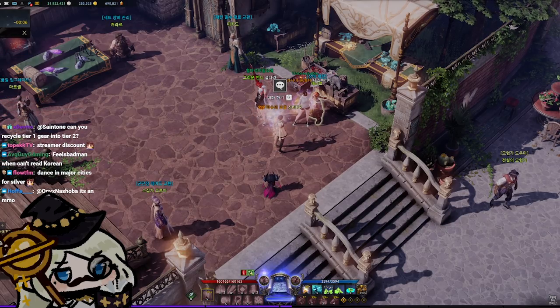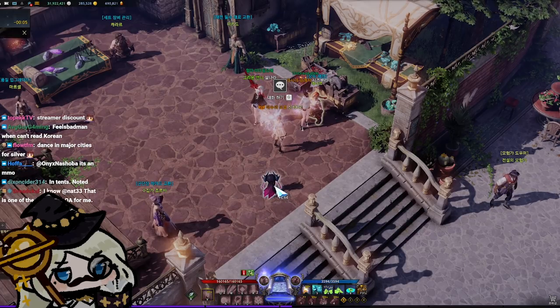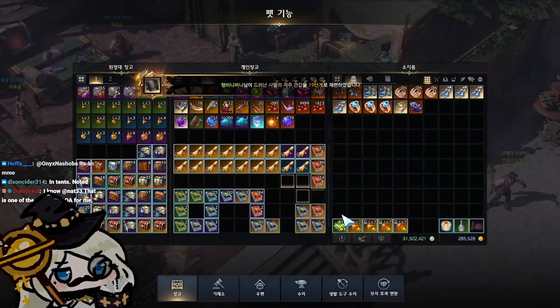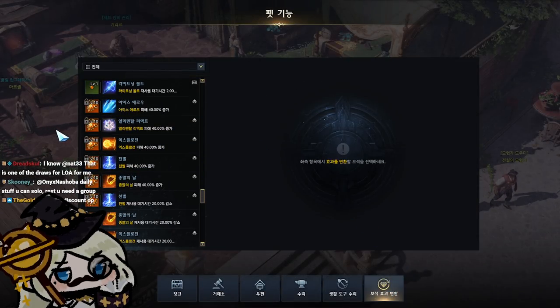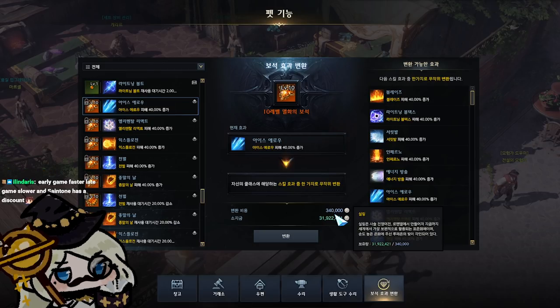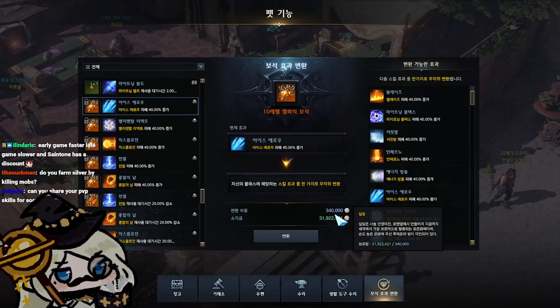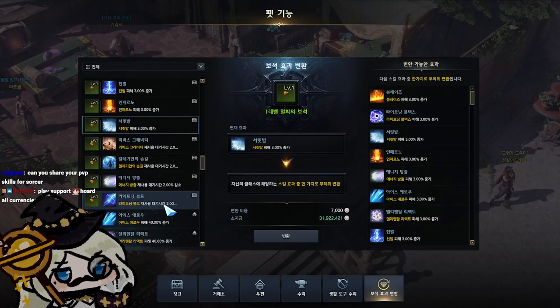Ideally you don't run out of silver, because it's a finite resource. There are a lot of ways players can accidentally burn through silver — even re-rolling gems can be very costly. A level 10 gem costs 340,000 silver per pass, so rolling it just three times would cost a million silver. Level 1 gems only cost 7,000 per roll, but in general you should refrain from rolling gems.